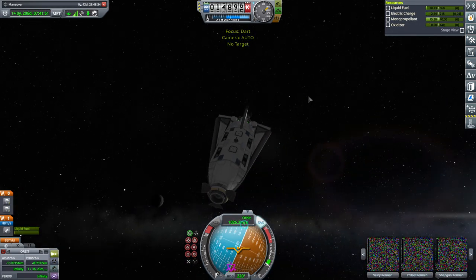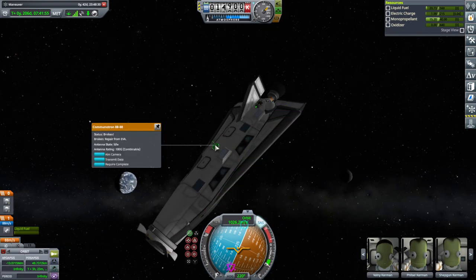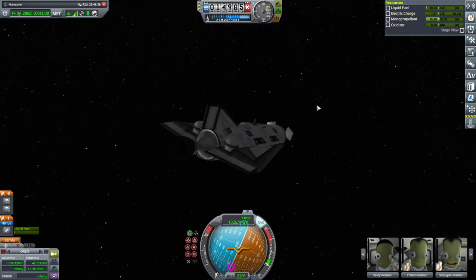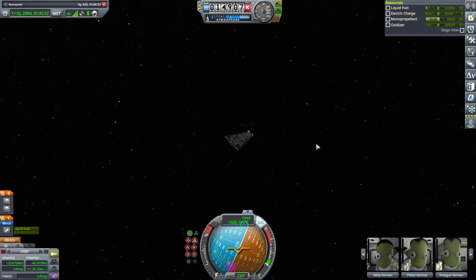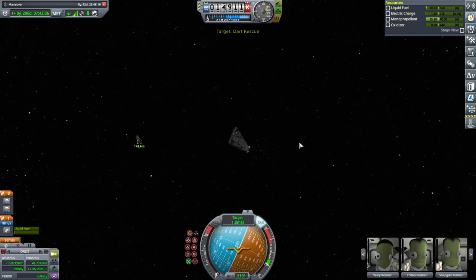We've got comms. The antenna's broken, but I think we're relaying, maybe. Yeah, we're relaying through Dart Rescue. So that's okay. We can use the reaction wheel. We don't have a lot of power, though.